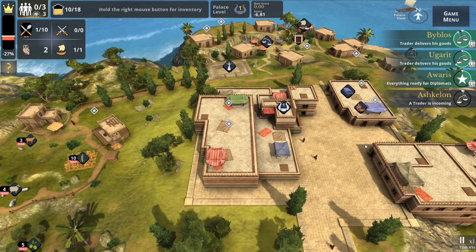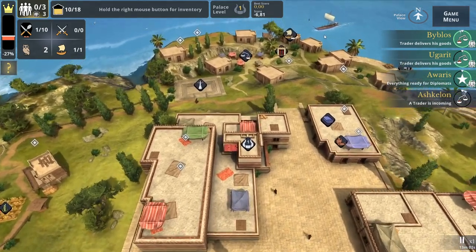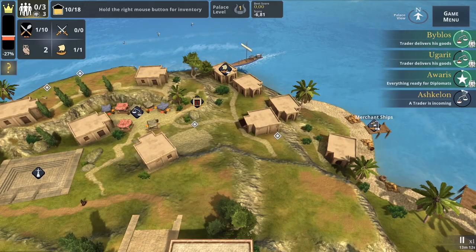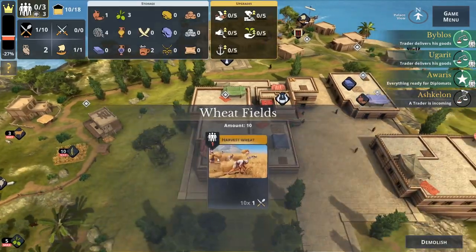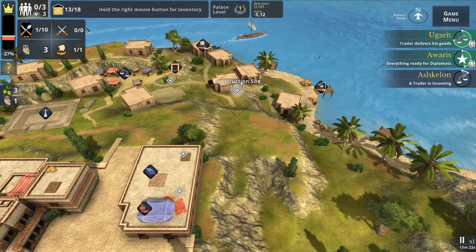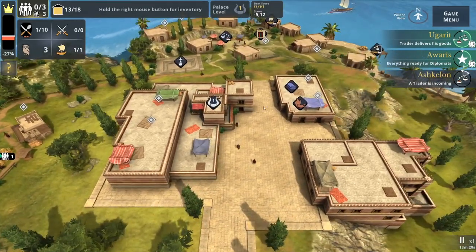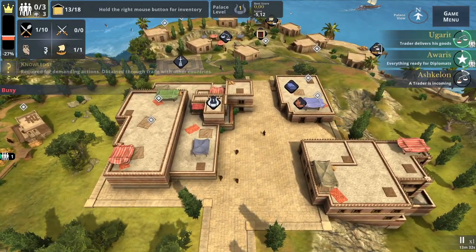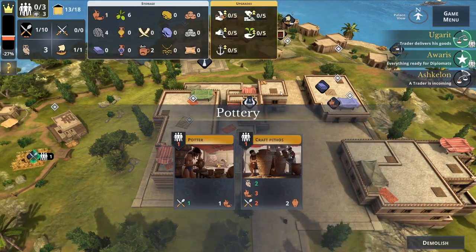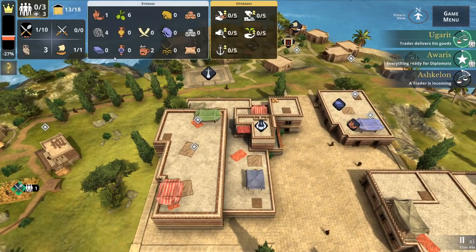Another trader wants pottery but we need to first handle our storage. The person from Byblos is coming back — you can actually see the ship here, which is quite nice. Later on we could get our own merchant ships, but for that we need a nautical upgrade. You get these upgrades from trades essentially.